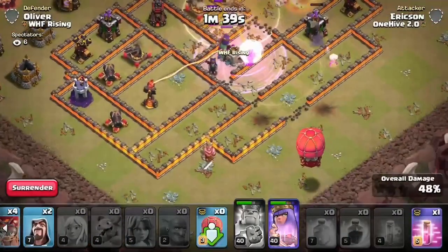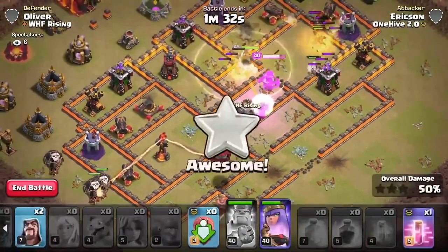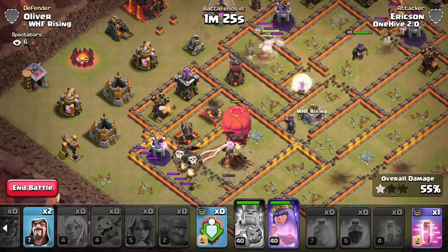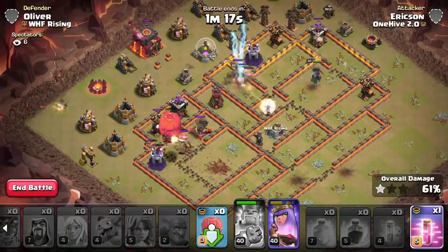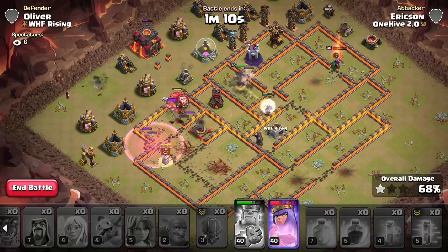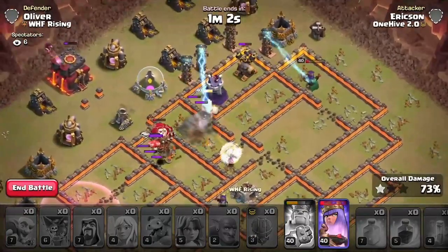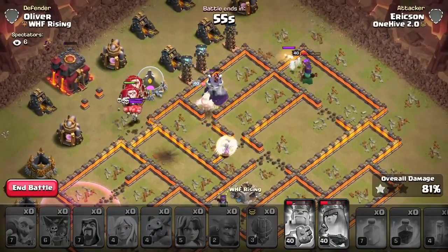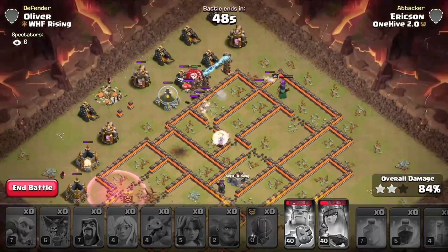We use a stone slammer to go out to the inferno and bring balloons in on the side defenses. As soon as the stone slammer opens up and dumps balloons, we haste them. The balloons get taken down by a wizard tower, so we drop some wizards for cleanup. The healer is still alive, the king is tanking with the healers, and the queen still has her ability — we're nowhere close to over. The king and balloons and queen have no problem finishing this one with the wizards down for cleanup. We got ourselves a three-star.